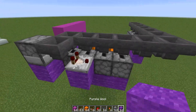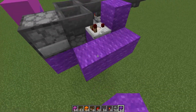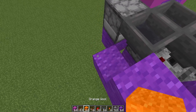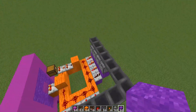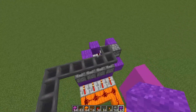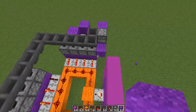In front of that comparator, place another block, then blocks here, here, here, and here. On this block place redstone dust, a block, and a repeater on this block. Place a block next to the dropper. Now you can give it a little test — throw a random block into there and you should see your item get dispensed out like that. Perfect, the system works.